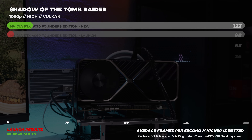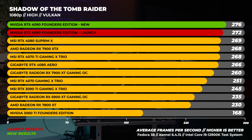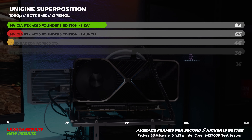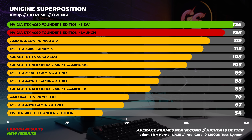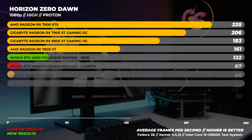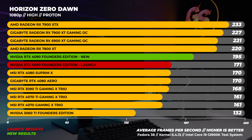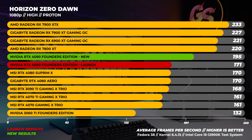Onto 1080p benchmarks in Linux. We will most likely be switching to Fedora 38 for Linux testing going forward, so that's what we used for the retesting here. In Shadow of the Tomb Raider at 1080p in Linux, we picked up an average of four frames per second. With Superposition, we're seeing something pretty similar, picking up around six frames per second on average at 1080p Extreme in Linux. Finally, in Horizon Zero Dawn — we also run this with Proton — the jump in performance is huge, picking up about 24 frames per second on average. That's a big difference.